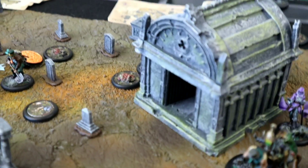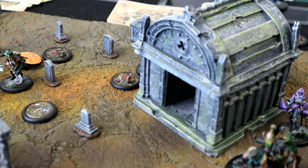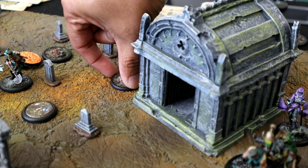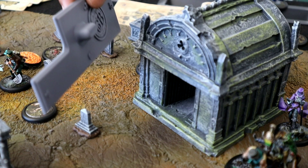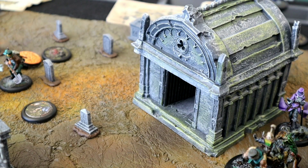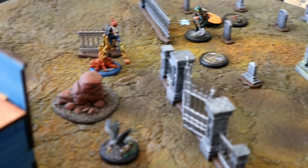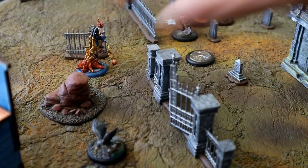And then it's your turn. I'm going to go with this bird, this vulture right here. It's going to take its free action to carry that corpse and it's going to move eight with flight - so it'll go six and two more. And it's just going to go right there. It's not doing anything. He's a good boy. He's just going to go right there and drop a corpse right there.